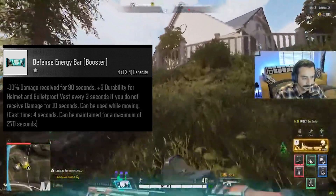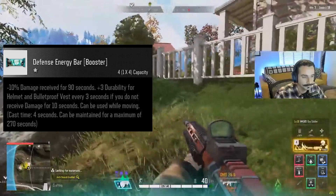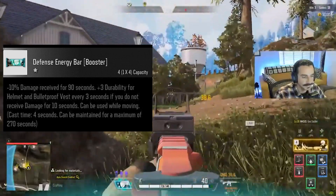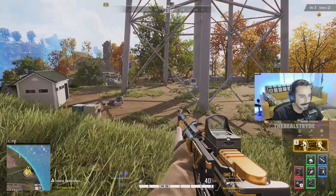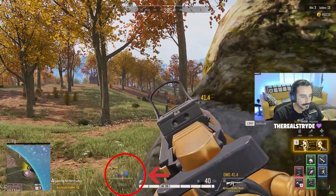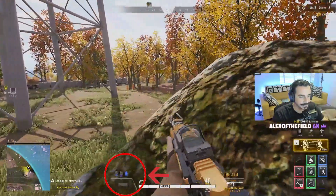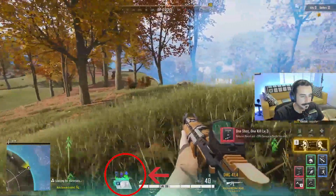Next we have the defense bar. This will mitigate 10% of damage received, which is super awesome on its own. But what makes this bar really cool is that it restores plus three durability to your helmet and vest for every three seconds you don't take damage, after 10 seconds. Basically, at the very bottom of your screen, you'll see the durability of your armor. While taking damage, your durability will start to wear, and when totally depleted, your armor is basically useless. But by eating a defense bar, you can actually restore your armor health, which will get you back into the fight.